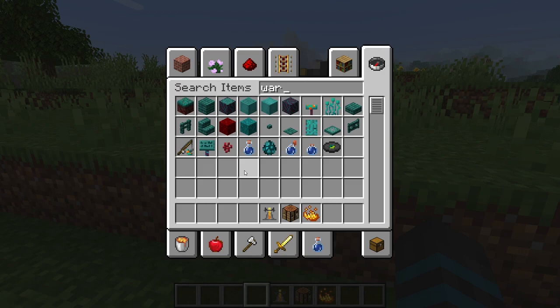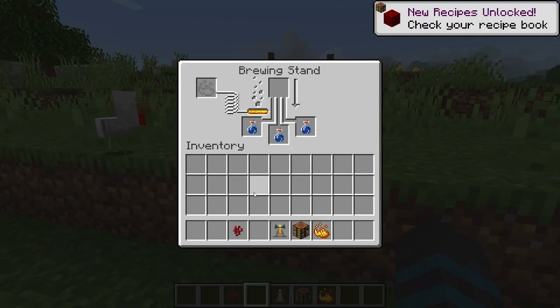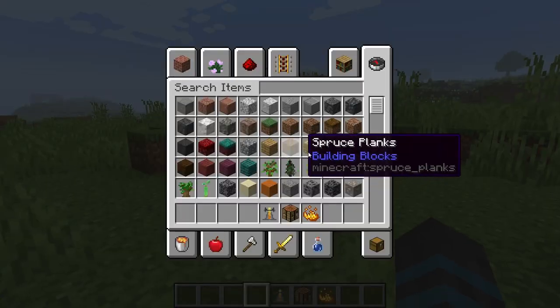Next thing you need is a nether wart — don't let the chickens eat it, JK they don't eat those. Place it right here and let it start to brew. Now while it's doing that we are going to pull out some redstone and glowstone.